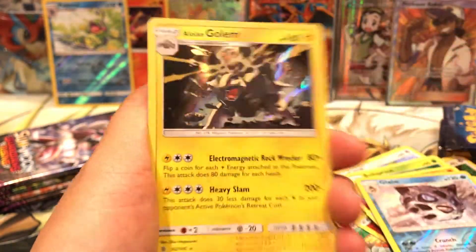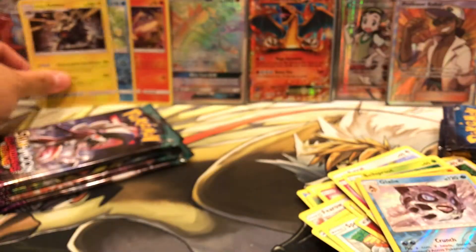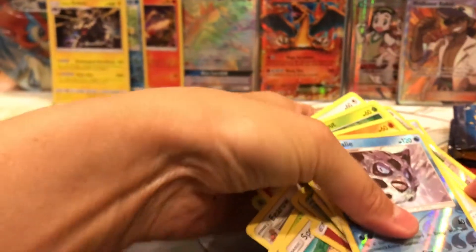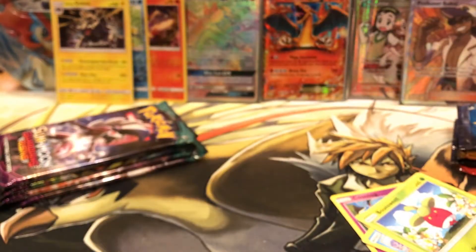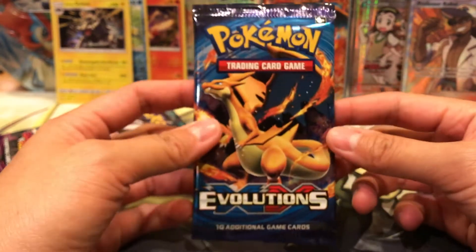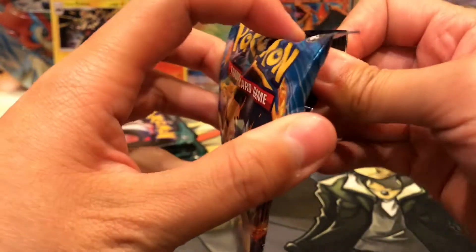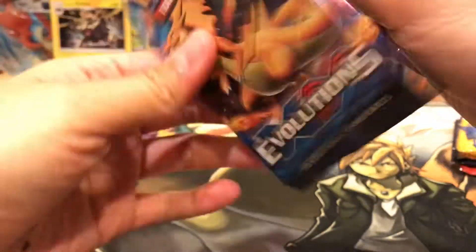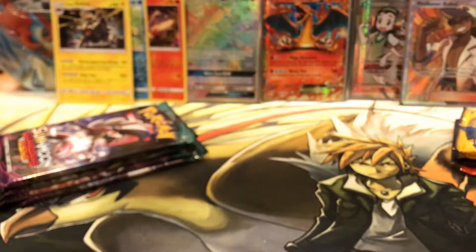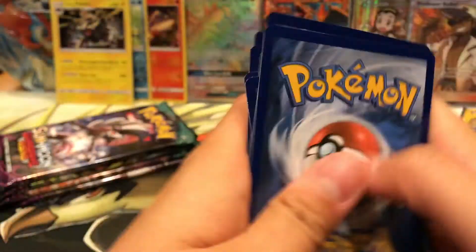There is an Alolan Golem holo - very, very nice. So we're doing very well in both Elite Trainer Boxes. I think the pulls are so good. I'm thinking that the Mystery Elite Trainer Box from Gold Star CCG is winning it pretty much right now. That is absolutely crazy.